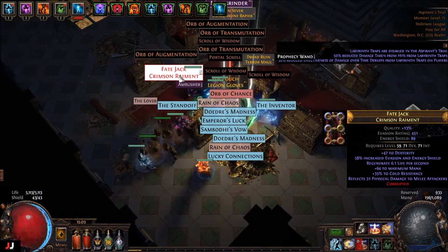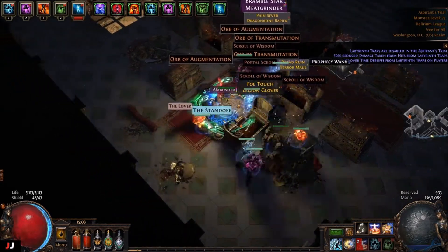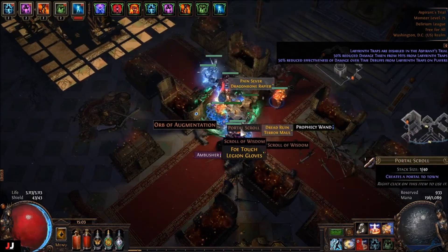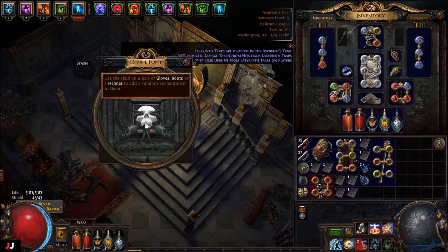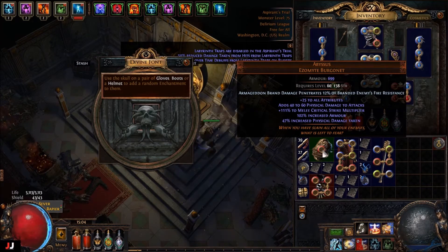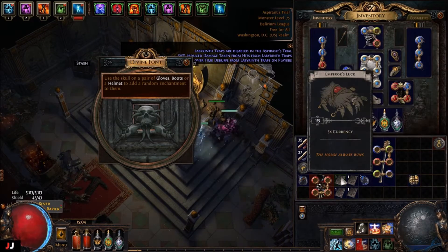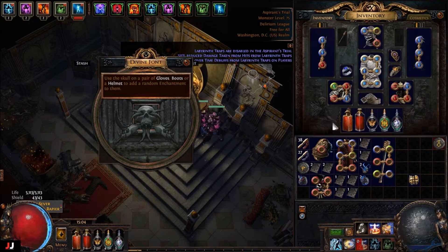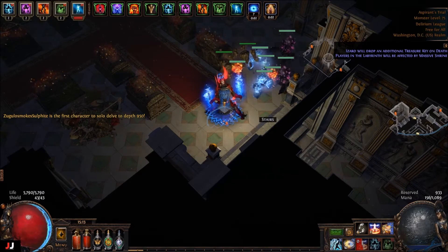Next lab, here we go. I got three keys, five keys. Hey, a six-link! Got a divine orb, some cards, and a helmet chance enchant. Damn it, why can't I put that on my helmet if I'm using that skill? For currency, made one C, and I don't think any of those cards are any good. I doubt the Baron's selling this week — maybe I'll check it out.